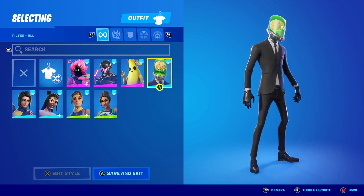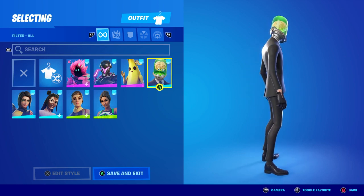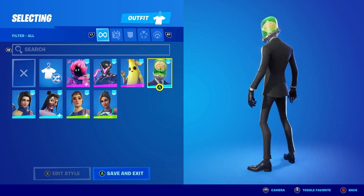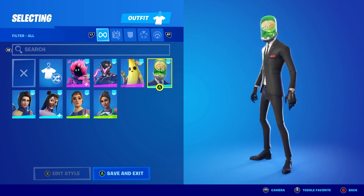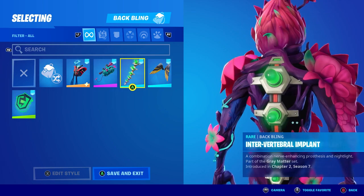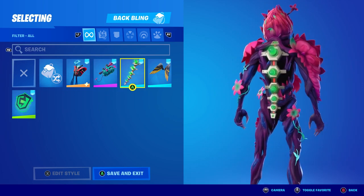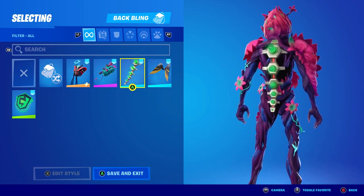One of the other new skins is going to be Brainstorm. It also comes with a back bling on top of that — here is the back bling right here, which is pretty amazing.